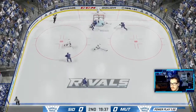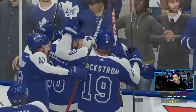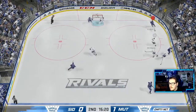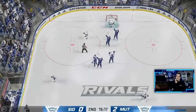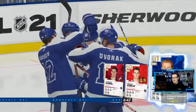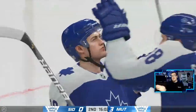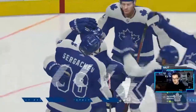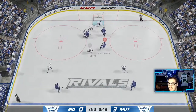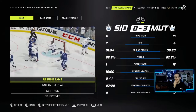Gurianov from Alex Nylander — 1-0, finally solved Cory Crawford on the power play! Let's go. Dvorak with another chance, William Nylander on the power play — 2-0, big dual lead. Another power play — Nylander tips it in, 3-0. Let's go! Alex Nylander hits the net — 4-0! What a second period.